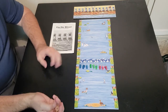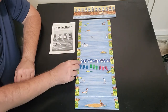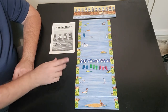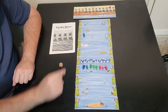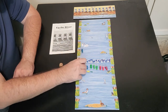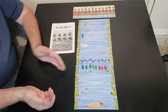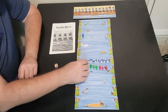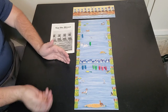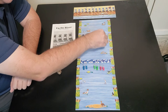So the first player rolls the die and it is a four. Blue is going to move four spaces: one, two, three, four. Now green — you move one boat at a time, so you can't split the move; you have to move one boat per turn. Green rolls a three and goes one, two, three. Now red rolls a four: one, two, three, four.